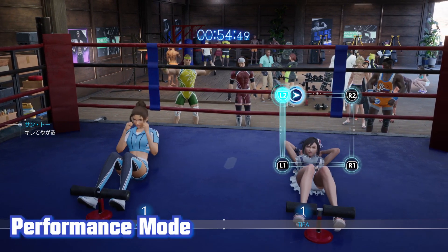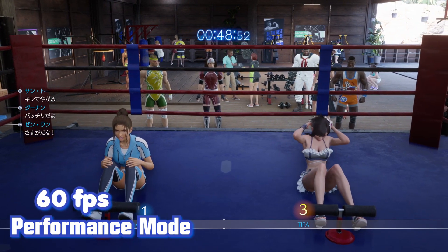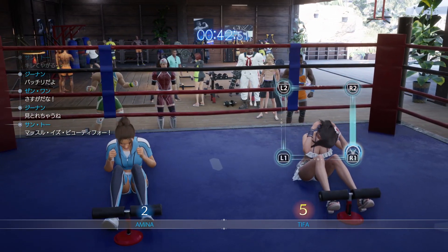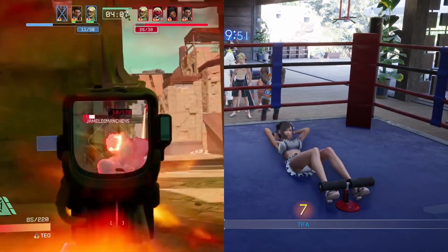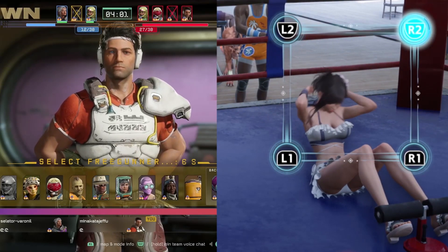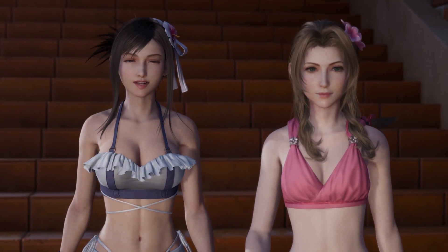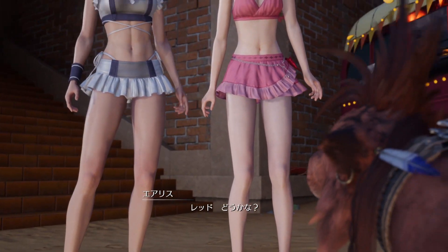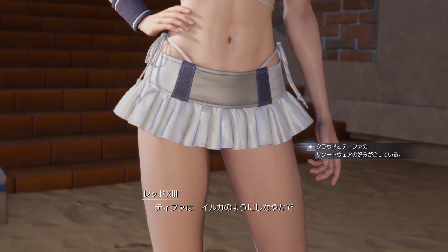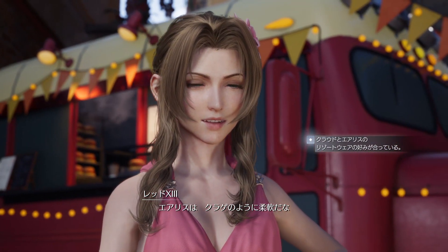Performance mode emphasizes frame rates and interactivity, typically running at 60 frames per second. When asked to choose a mode, players usually choose the one where the character looks much better. Making characters look more alluring and attractive is a core purpose of the PS5 Pro — we want to give players the graphics that game creators aspire to.